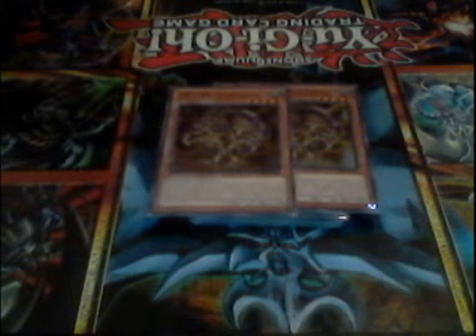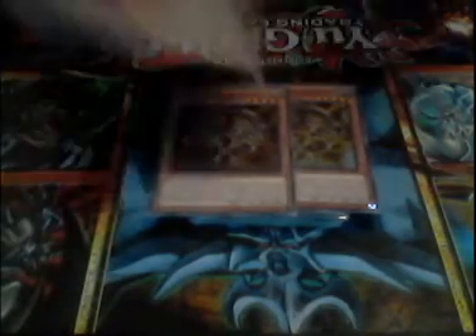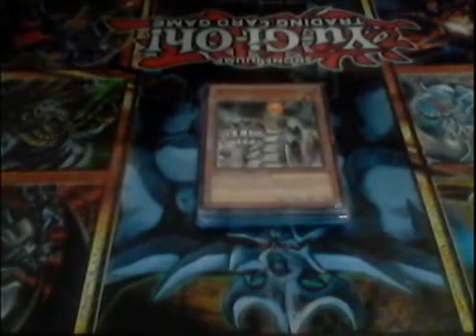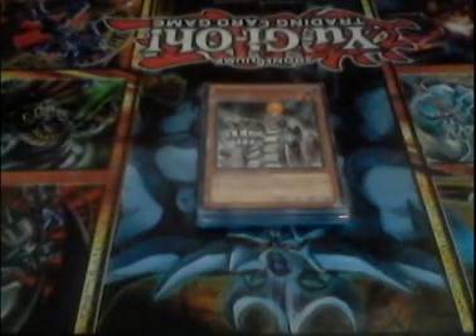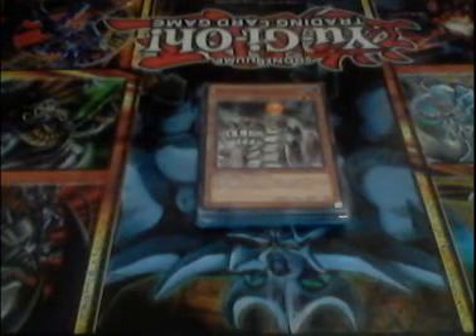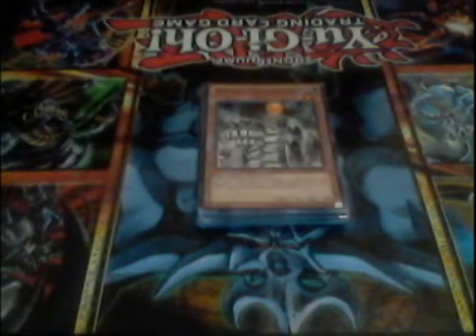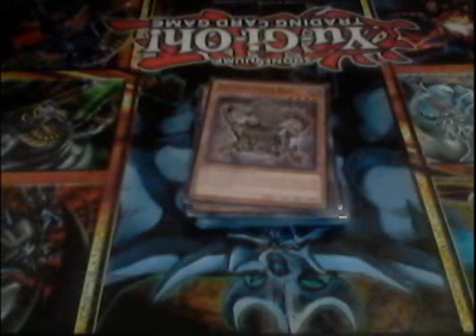Gadget also has pretty good defense, and if you normal summon it and attack, your opponent can't activate cards in response. One Ancient Gear Cannon — I just have it for the Ancient Gear name, but if your opponent has 500 life points left, you can summon and tribute it. Also, it's useful if your opponent runs Mirror Force, because if you tribute it, neither player can activate trap cards during the main phase of this turn, and we don't have any traps in this deck. One Ancient Gear Box — really all you need is one, I had two for a while but cut it.